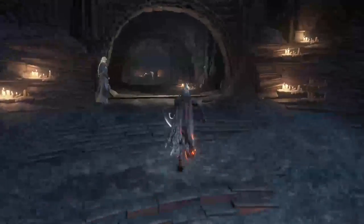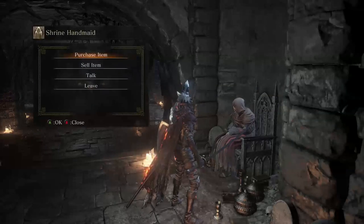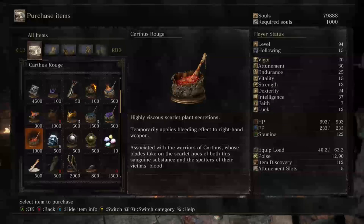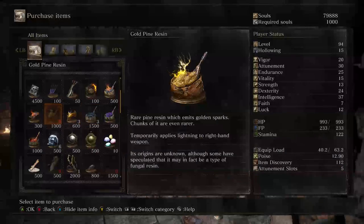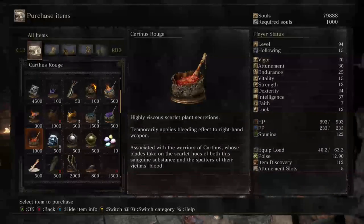We're back in Firelink Shrine with a bunch of stuff. Let's first hand these ashes over to the merchant. Take these ashes - fine ash and all that. Now let's see what new stuff she has. You can now buy bleed stuff. That actually has a bone in it and it looks like it's made from some kind of leather material. This one - no, this is some nasty human flesh with a bone. We can still only buy Titanite Shards. Oh hey, we get the Crown of Dusk - does it do anything special? Nope, nothing special.